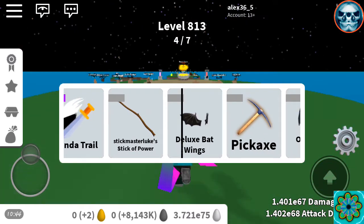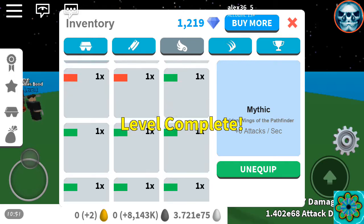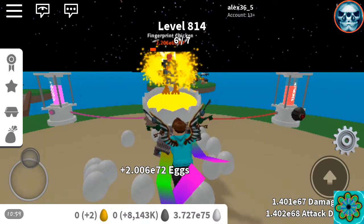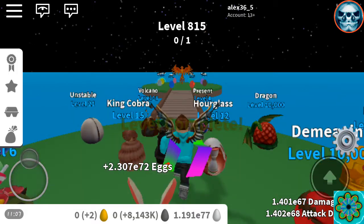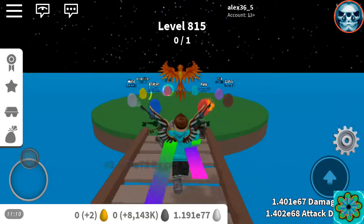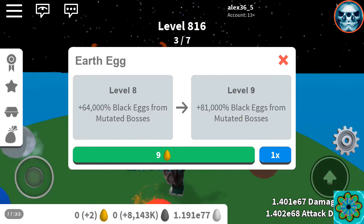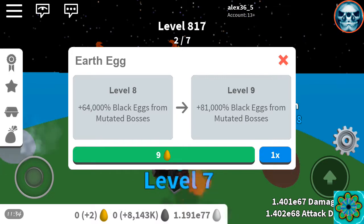We got the deluxe bat wings — I'm pretty sure I already have those. Let's just check to be sure. Yeah, I already had them. Whatever, let's just go ahead and rebirth and collect these gold eggs, because obviously getting another earth egg would be really useful — literally thousands of percent useful. So let's do that. As you can see, getting another one of these — look at that, oh my gosh. For a moment there I thought I misread it, but basically I'm going to be getting another — so it's 6, 10, 1 — so yeah, 17 percent.